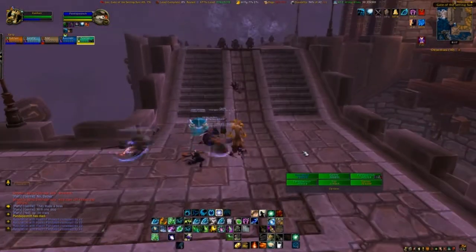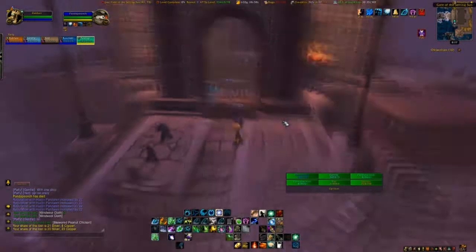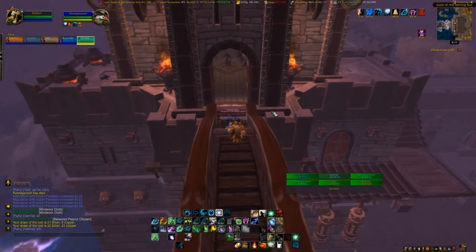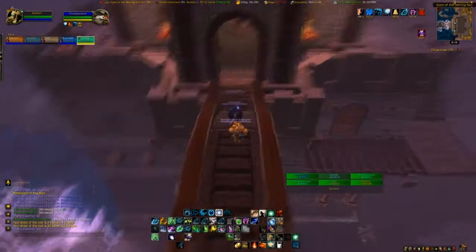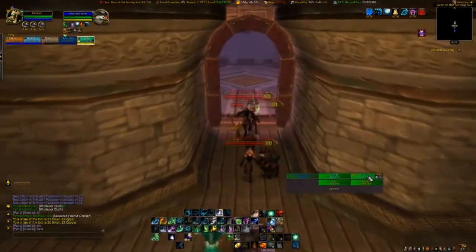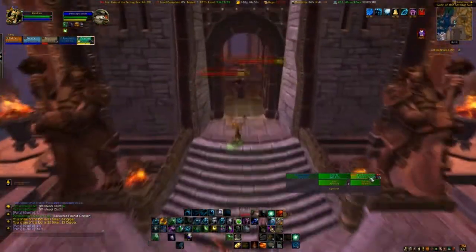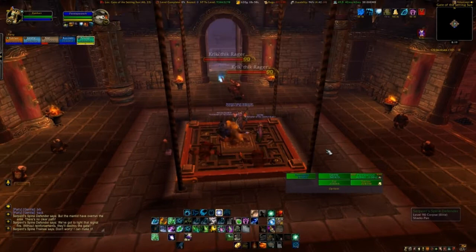Moving on up, we're going to take a little right here. We lost track of one of our guys and had to wait for him. While you're on these stairs, there are bombs hitting the side of it and it does stun you a little bit — it doesn't do too much damage, it just makes you stop moving for a minute. Here the tank's just going to run through, get everybody's attention, and we're just going to run through because those mobs can't come into the next area. Everybody's going to get on this elevator and head up to the next boss.